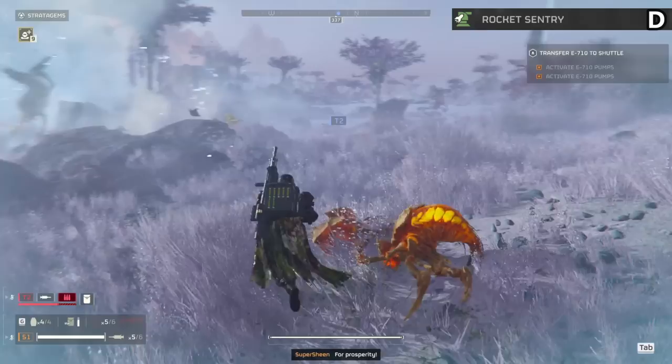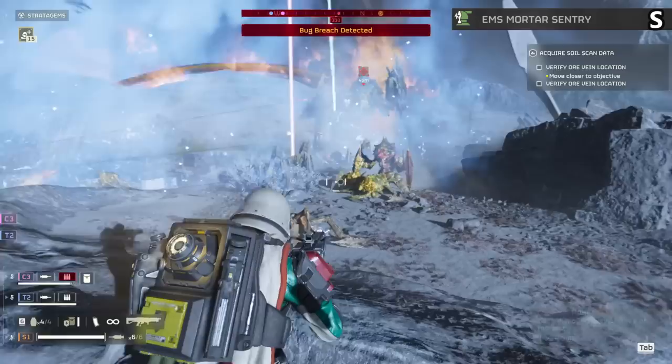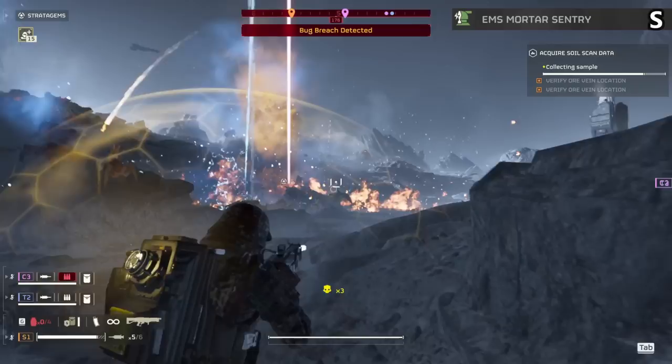The EMS mortar is a crazy S tier item. Place this down and it lobs EMS fields all over the map, slowing hordes over and over. This gives you time to move in and take enemies out or run away and extract. It can really suck if you place it down incorrectly and the charger breaks it in an instant, but get it back far enough and you have the free win button. Way, way good against bugs and definitely a nice option against bots as well.